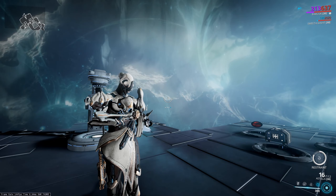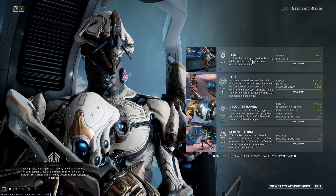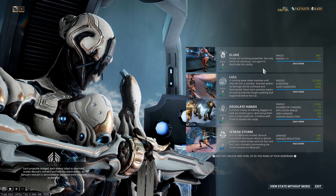This is my personal build for him — my daily loadout, the build I use whenever I want to play Baruuk. I like his 4th ability; he's kind of like a cooler-looking Excalibur because he's got the moves, he's got the Kung Fu.